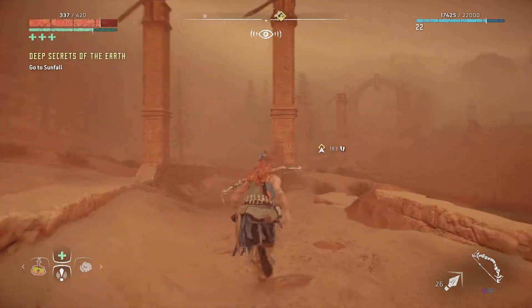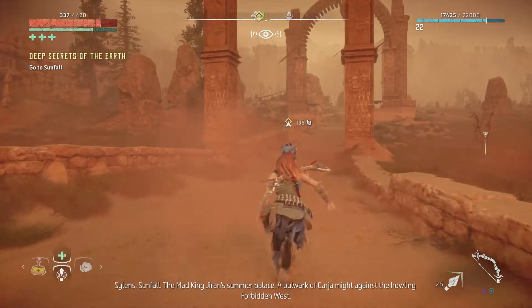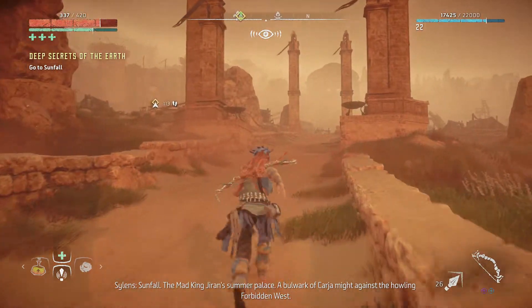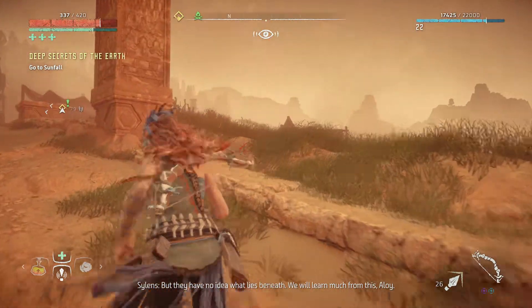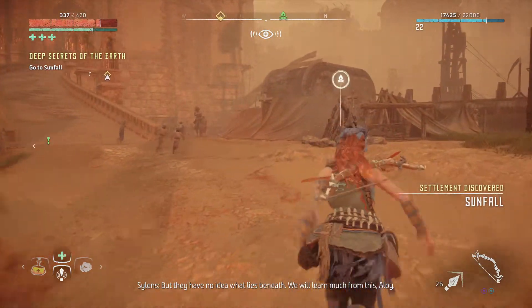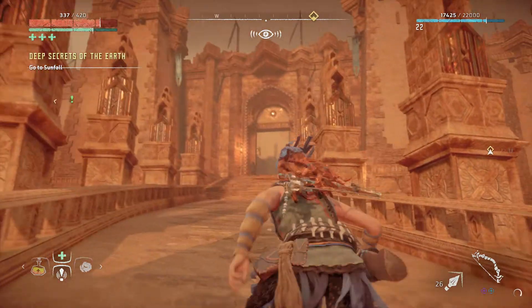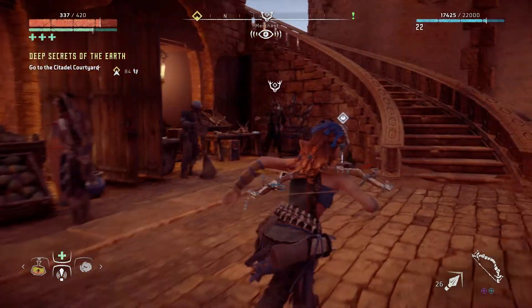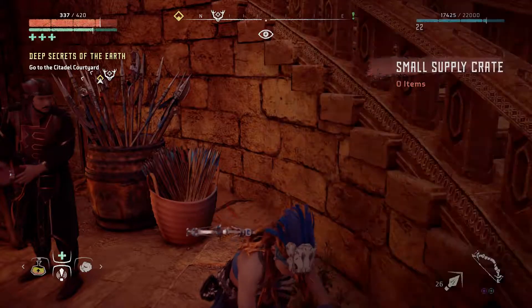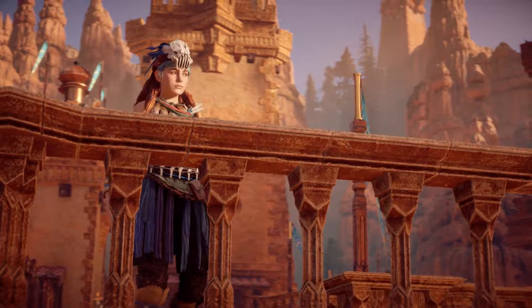Alright guys, I think we're getting pretty close to our destination. There's a lot of new machines out here too. It looks like we're in the middle of the desert. There's a history lesson going on — 'a bulwark of the Carja might against the howling Forbidden West.' We'll learn much from the campfire. The architecture in this game, man — the architecture in this place is amazing. 'Go to the Citadel torch yard.' Let's see what's going on. There's a guy that sells stuff here — we're definitely gonna go back to that merchant.